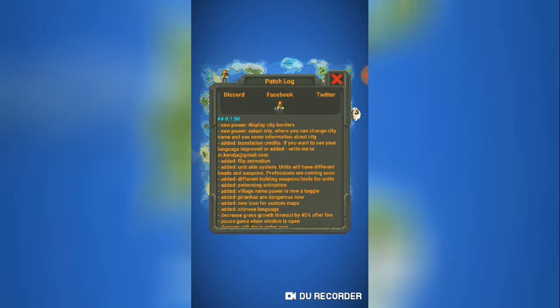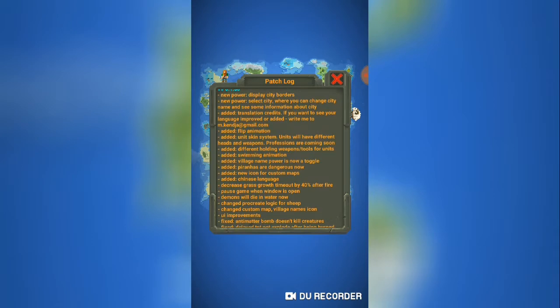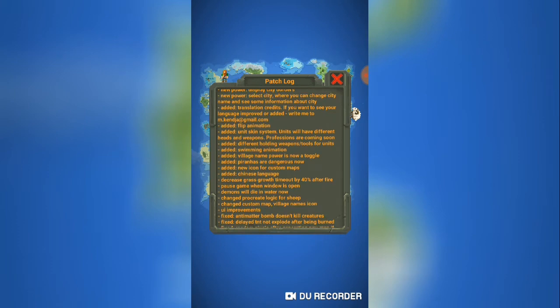New power display. City borders. Select city. More translations. Flip animation. Unit skin system — units will have different heads and weapons. I assume that's every person. They can have different weapons and skin color? That's good. Different heads — that probably means hair color.